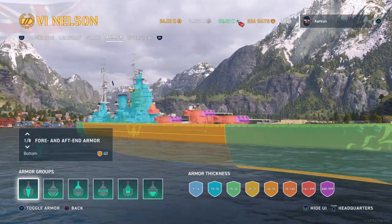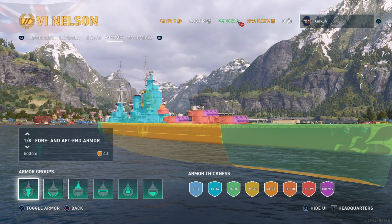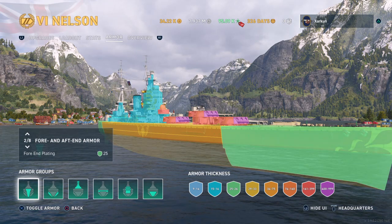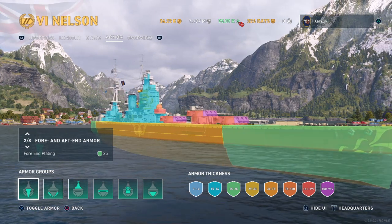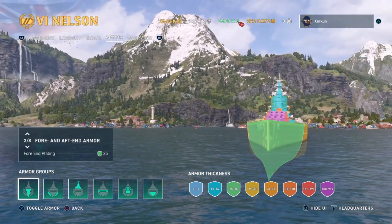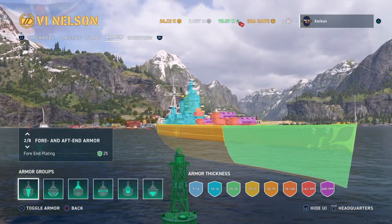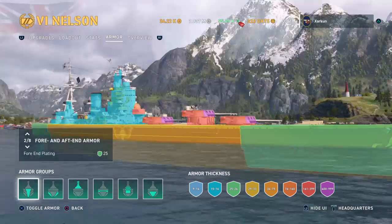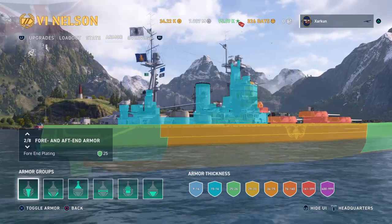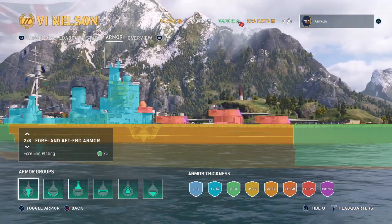On the bottom, we can see this little yellow strip of 40 millimeters, which honestly is not super useful information. But if we scroll up to the fore and aft end armor plating, we can see that the bow plating on the Nelson is 25 millimeters, and it's a substantial section of the bow — extremely big. A little bit smaller on the aft section, but also 25 millimeters.